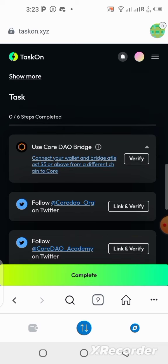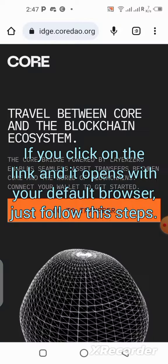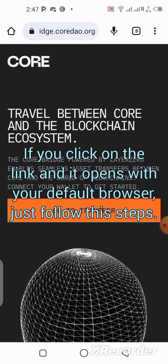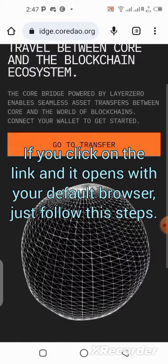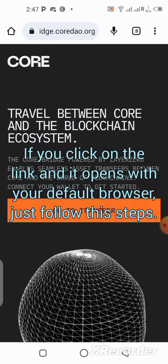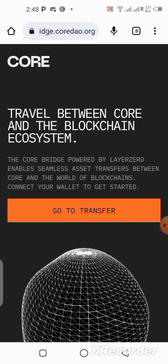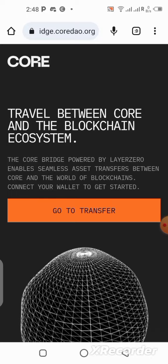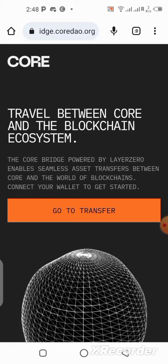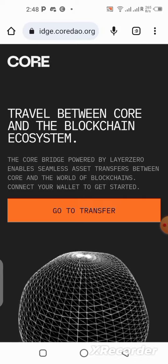Now we're in. The next thing to do is the first task: connect wallet. Let's click on the link first. Once you click on it, this page will open — this is where we are going to be bridging. To make the bridge happen, you need to go to your MetaMask wallet because you can only bridge using a wallet. To use this link on your MetaMask wallet, you need to copy the URL.